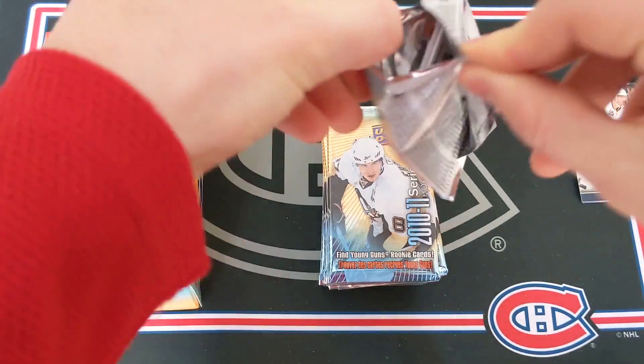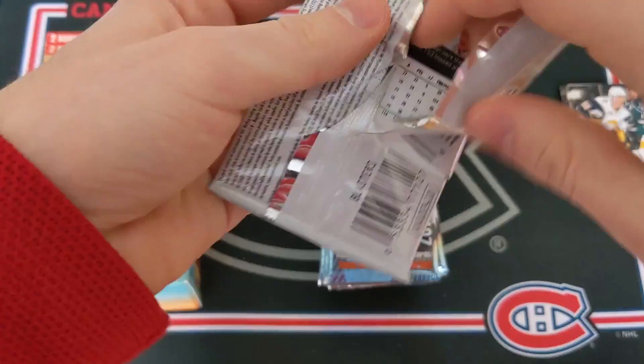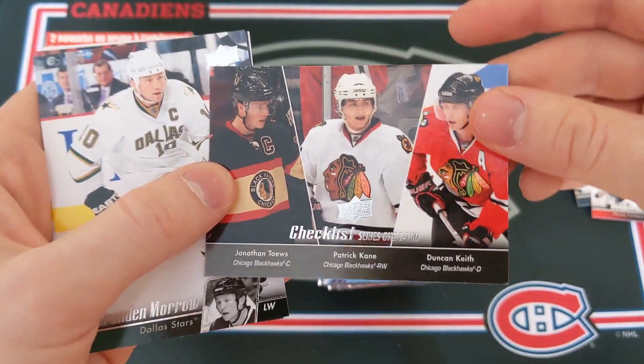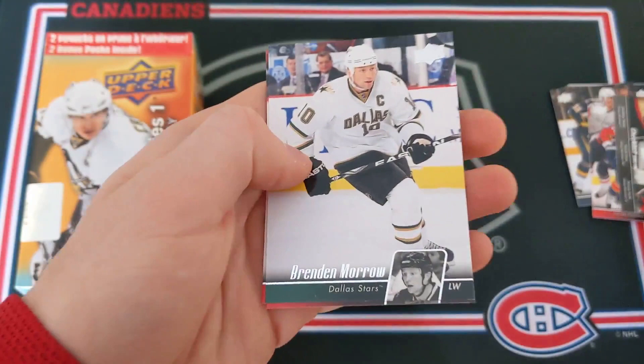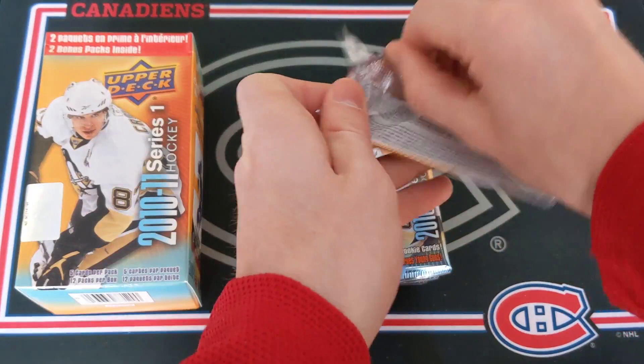These packs are a little tough to open. Pack number 2: Michael Froelich, a checklist card featuring three Blackhawks — Keith, Kane, and Taves — and Brendan Morrow, Brian McCabe, and Brent Seabrook. That was technically another all-base pack because the checklist is a part of the base set.